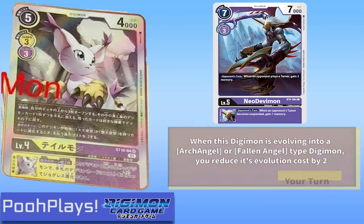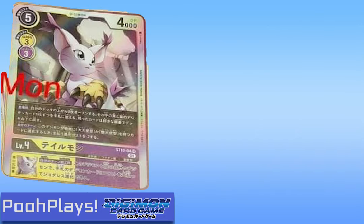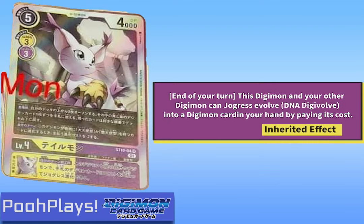How thematically appropriate. But here's the effect that really broke my brain when I read it. Gatomon's inherited effect says: at the end of your turn, this Digimon and your other Digimon can Drogress Evolve or DNA Digivolve into a Digimon card from your hand by paying its cost. This is literally like Blitz but for DNA Digivolving.